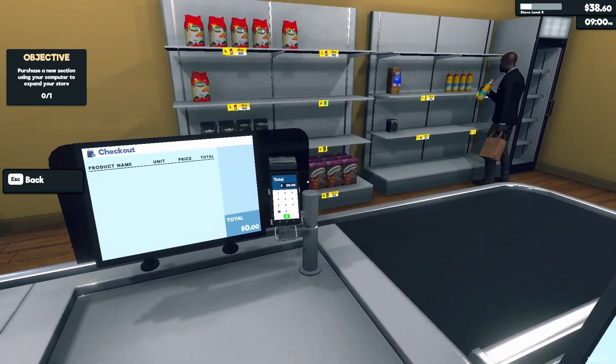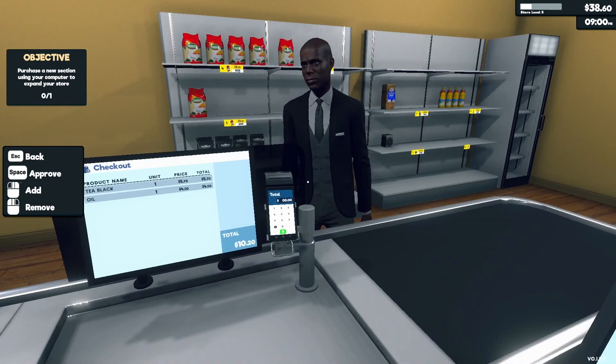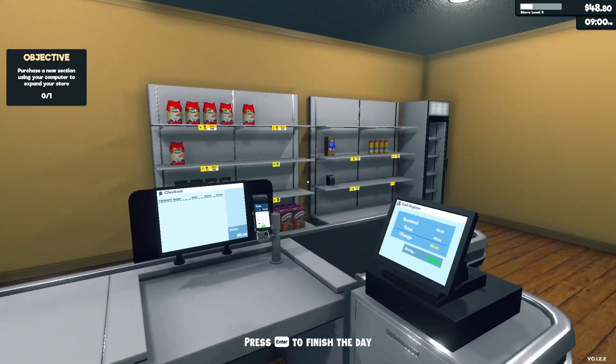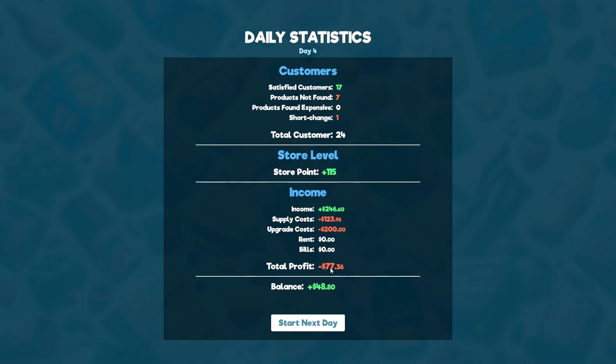They want flour — there's no more flour. Purchase a new section using your computer to expand your store. 80. For now I can finish the day. Day four statistics — oh my god, I also lost money today. I think because we bought more than we sold. Okay I think I'm gonna end the episode right here. This is really fun — let me know if you guys enjoy this or if you want me to stick to The Sims. I actually enjoy playing this, so let me know! Please give it a like, subscribe if you haven't already — thanks so much for watching, I'll see you in the next one, bye!